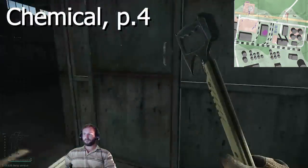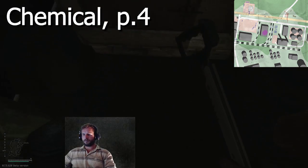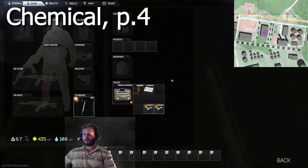Chemical Part 4: spawn on the border side of Customs, head to the Sniper Scav Warehouse, jump in the back of the blue van, place the MS 2000 marker, exit the raid. That's the Chemicals done.